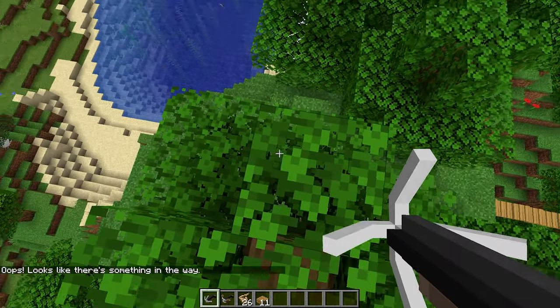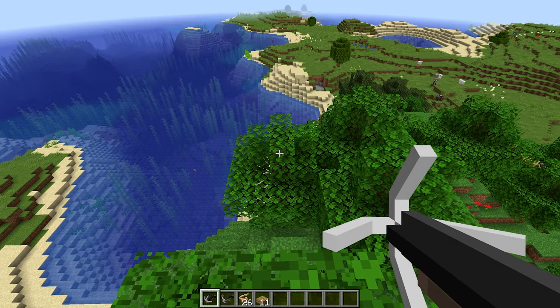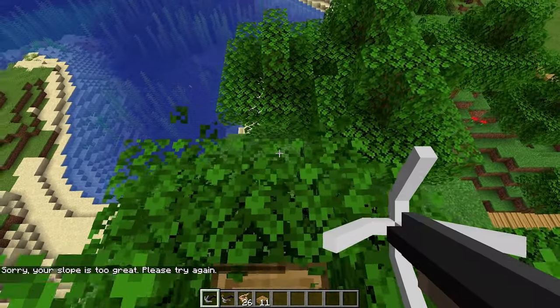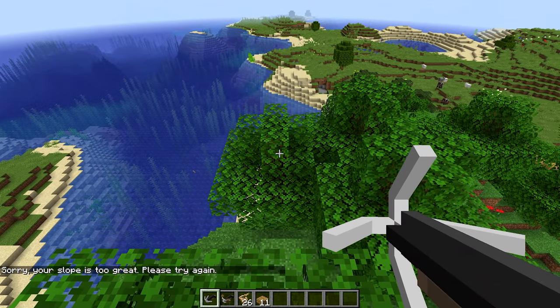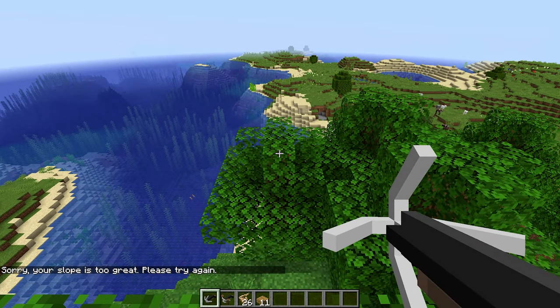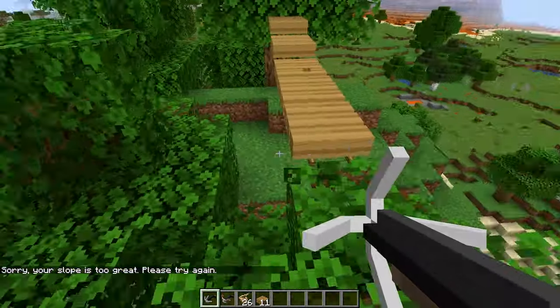Let's try one from here to here. I'm not sure if it will work because the gradient is pretty steep. It doesn't work. What if we reduce the angle? It's still too great. Let's try it again — I think this time around it should work. And there we go — we have a rope bridge. It's as simple as that.